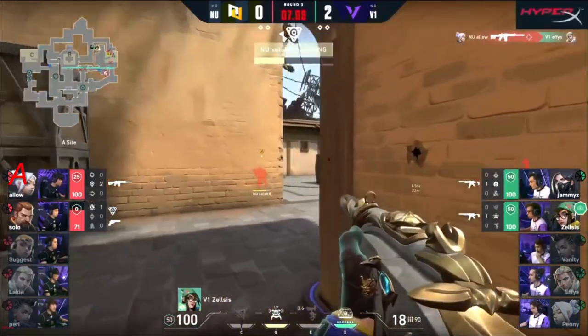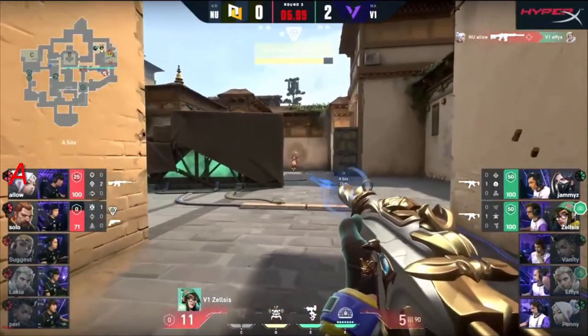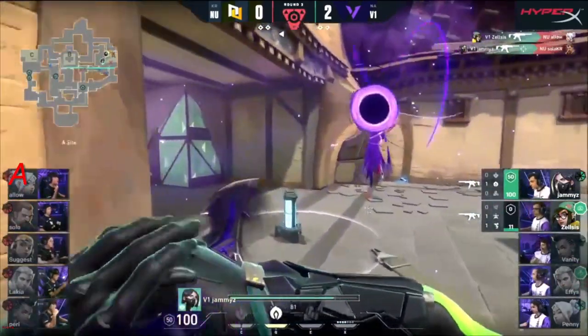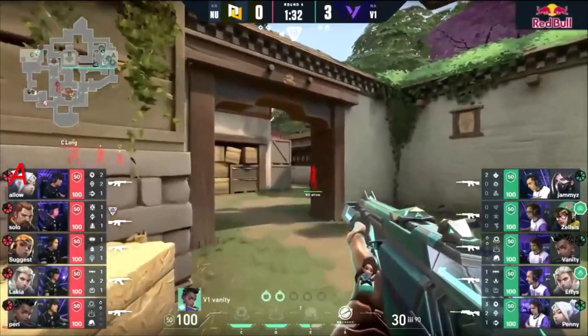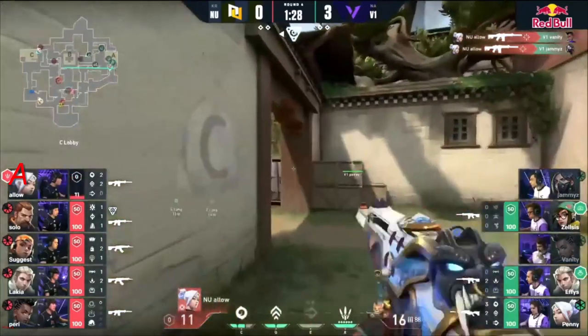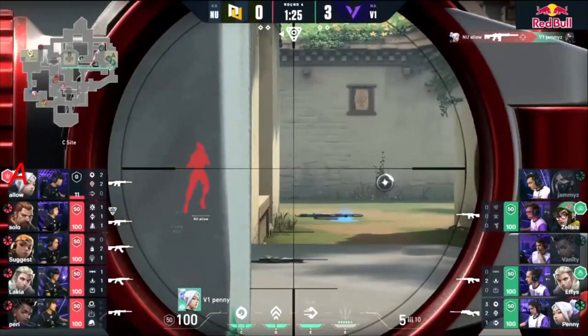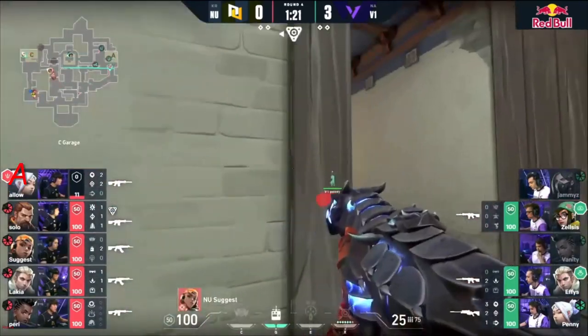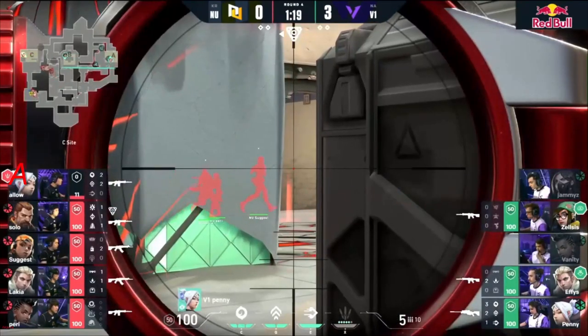He's able to get a couple, but Allow is looking to trade things back — gets to Zelsis, getting that back himself as he gets onto it solo with the flash. Not able to make anything happen out of that. It wasn't expected at least, because they hadn't done it before. Allow holds fast and is able to stop the aggression. Penny with the OP — we saw how devastating he can be with this weapon.